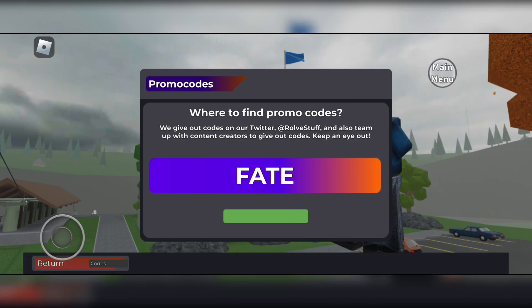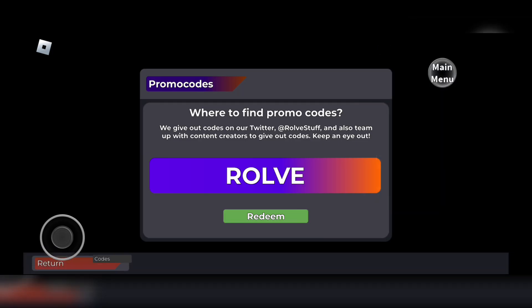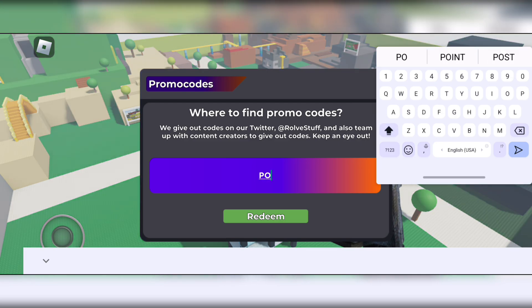The fourth code is 'fate' — this code teleports you to the fate map. The fifth code is 'rolve'.